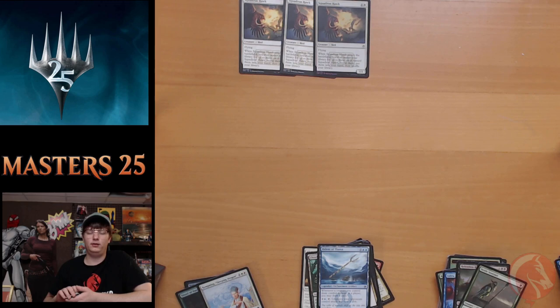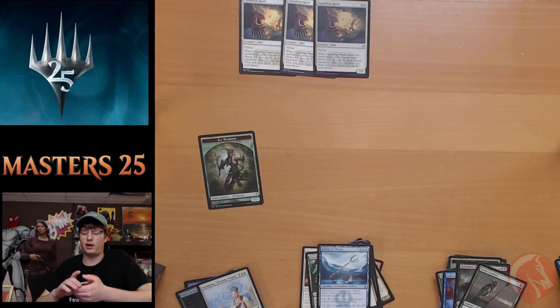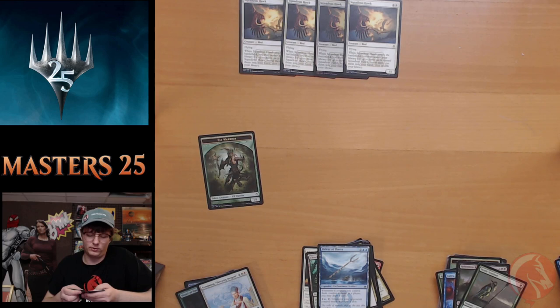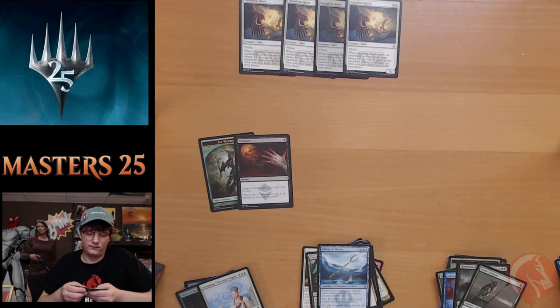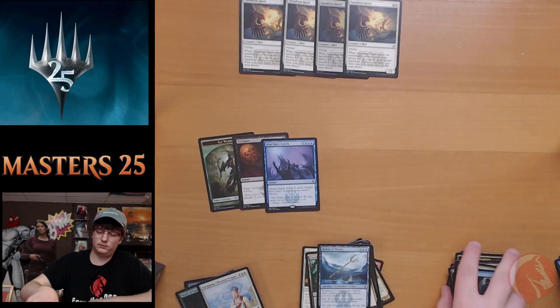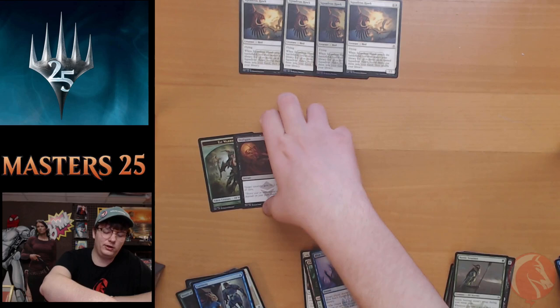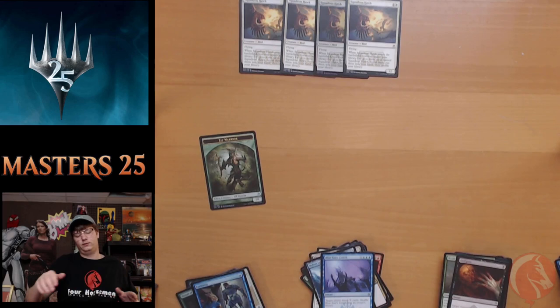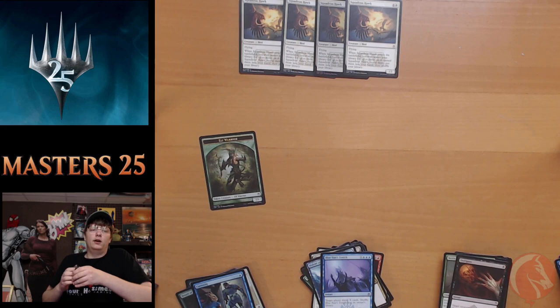I just realized we haven't opened a Lightning Bolt yet — I think Lightning Bolt is in the set. Pack twenty-one: Elf Warrior token — going to be a great pack. God's Willing, Diabolic Edict, Cinder Swarm. Squadron Hawk number four! Amber Weaver, Choking Tethers, Timber Pack Wolf, Geist of the Moors, Fathom Seer, Disfigure, Pillory of the Sleepless, Perilous Myr. Freed from the Real, and Blue Sun's Zenith is our rare. Our foil is Curiosity. Solid pack — we have the Elf token, Squadron Hawk, and the Commander-playable Blue Sun's Zenith.